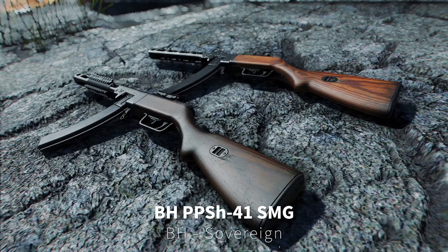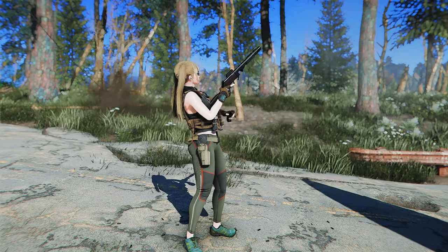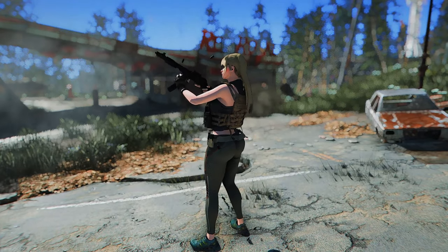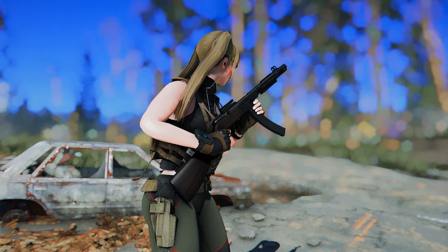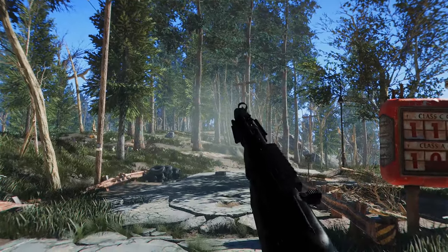First up is BH PPSH-41 Submachine Gun. This mod adds the Soviet World War II-era submachine gun PPSH-41 to Fallout 4. It has custom first-person and third-person animations, and NPCs can also use this submachine gun. It also has custom models, textures, and sounds — but be careful, as the gun's sound can be quite loud.